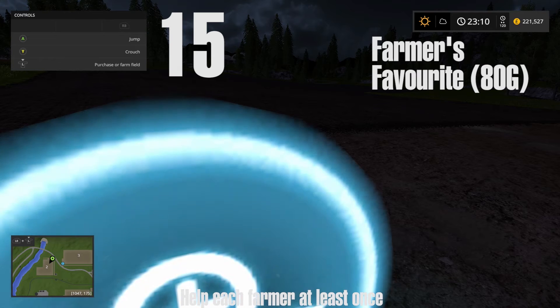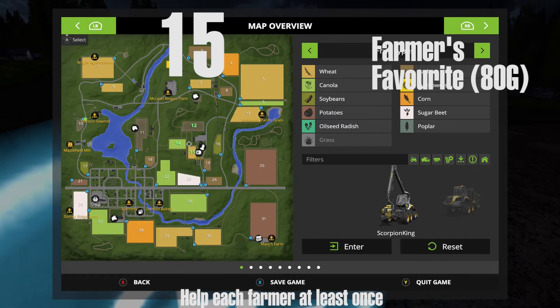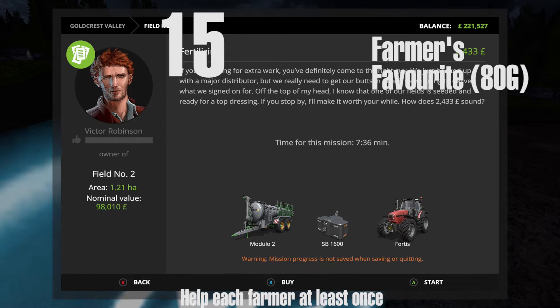Farmer number 15 is Victor Robinson at field number two on the map. On the map that is located there as you can see — field number two where my location marker is.